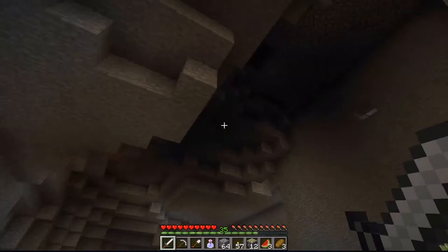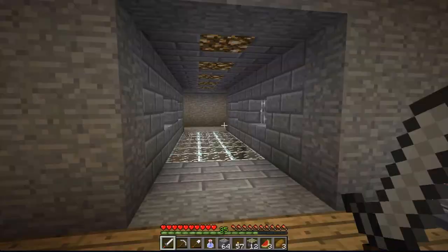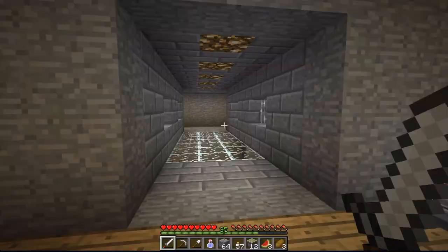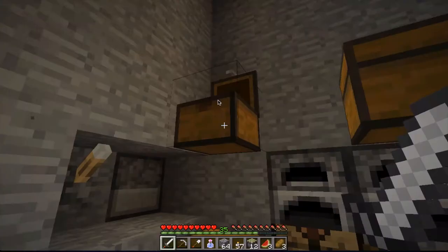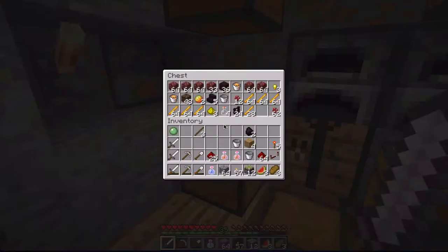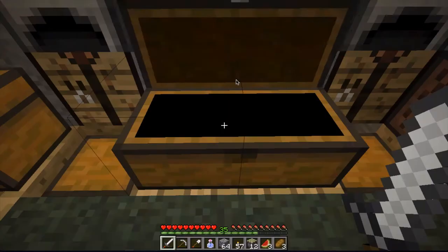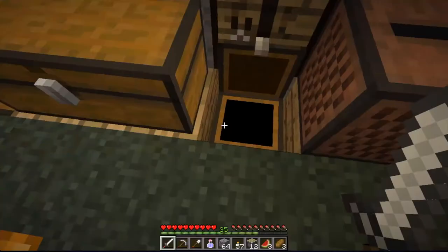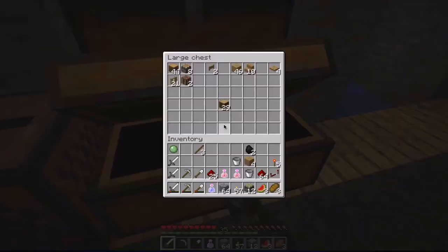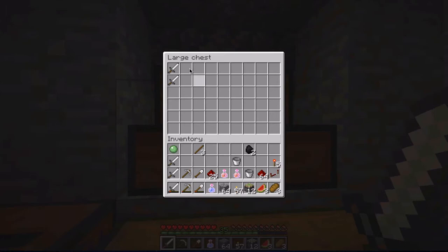This is the main part of the base — a large cave where I have all my storage. I have my soon-to-be expansion, my tree farm, my enchantment table, my XP farm, my nether portal, sugarcane farm, stuff like that. Up here I have my sand and sandstone, nether items, cobblestone, block items, non-block items, valuables, record player, wooden items, and my tools.